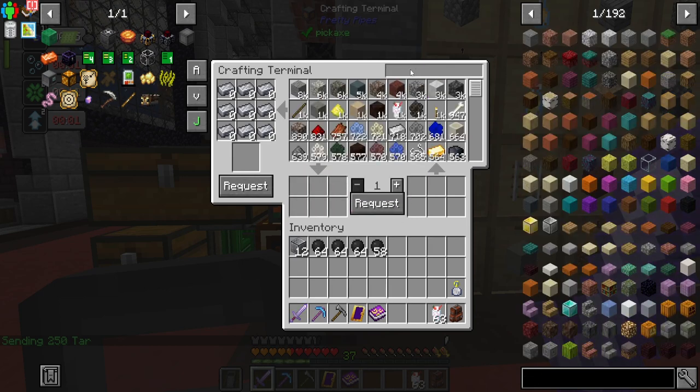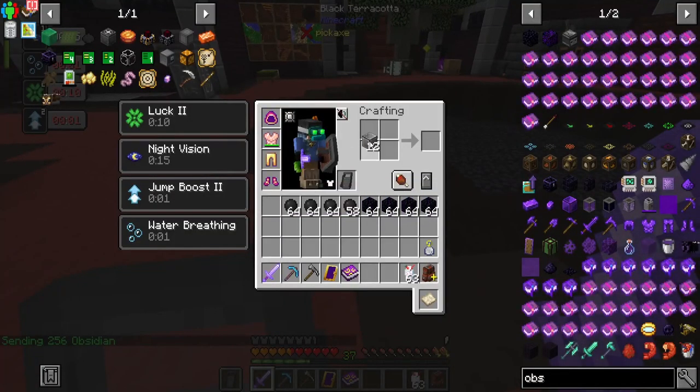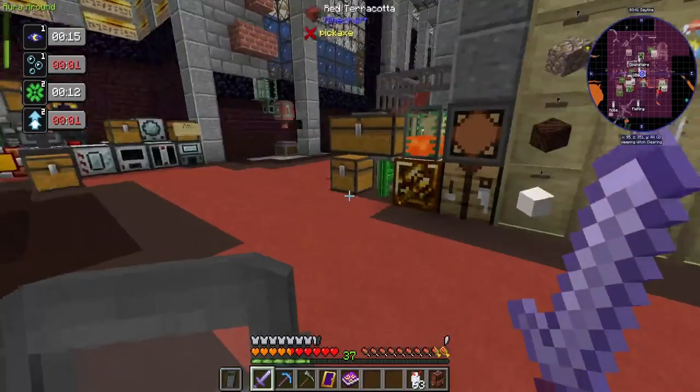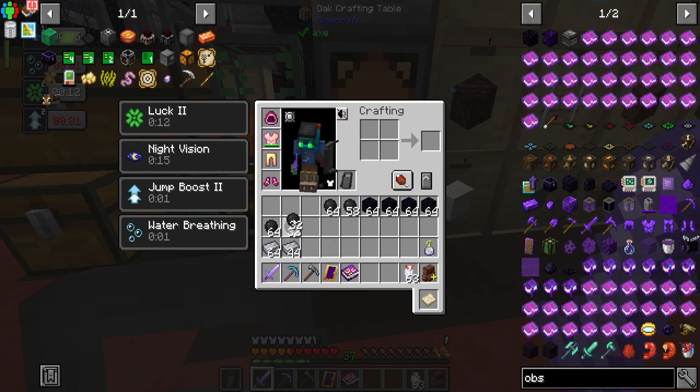So we'll just pull all of that out and pull out an equivalent amount of obsidian. Let's just do this real quick. Oh wait, I'm way wrong. Is that really it? Hang on. Divided by two — that's why. Because it's two inputs goes to 18, so it's nine.